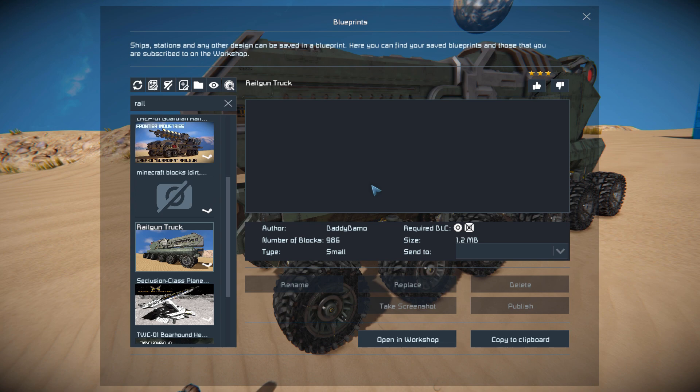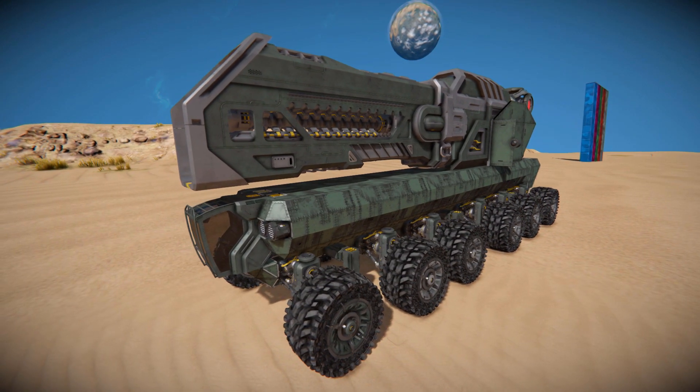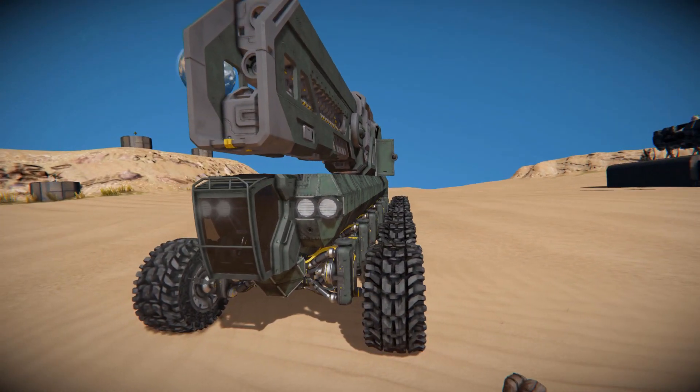It is 986 small blocks using the Wasteland and Decoder Block DLC packs. We've got absolutely no information about it whatsoever on the Steam Workshop page, so let's simply give this a thumbs up. We'll move all the way around to the very front, have a quick look around the outside, then get into it and play around, and I'll show you what this thing can do.